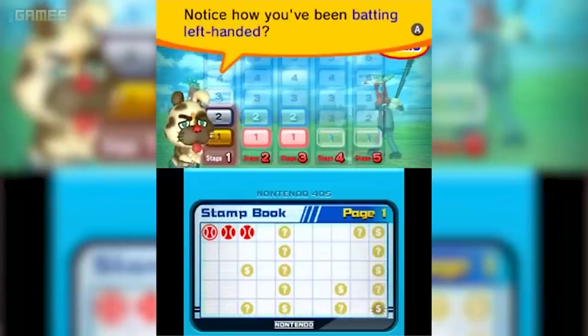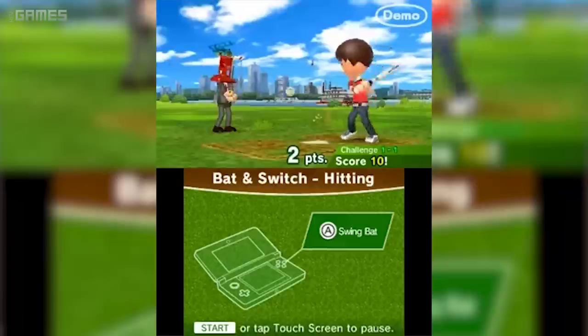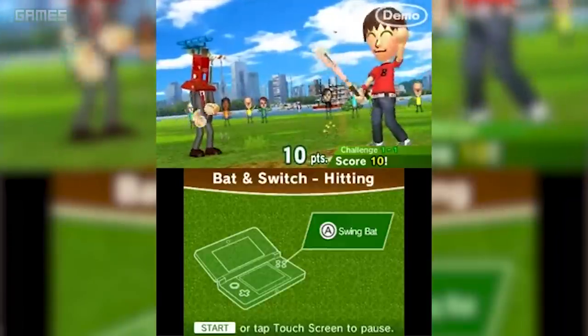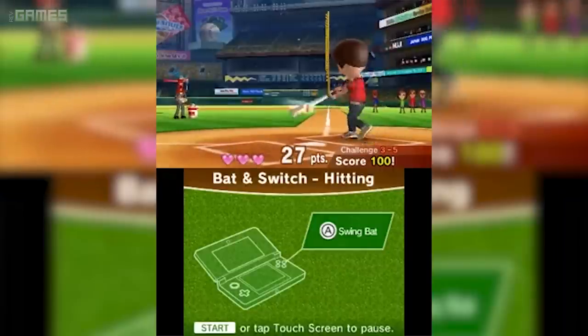For those of you who don't know, Rusty's Real Deal Baseball is basically a downloadable collection of simple, straightforward, but really solidly crafted baseball-themed mini-games — which makes a lot of sense when you realize it's from Nintendo's software development and design department, the same team who made the Brain Age series. The mini-games boil baseball down to individual training exercises like hitting home runs, fielding, umpiring, and so on.